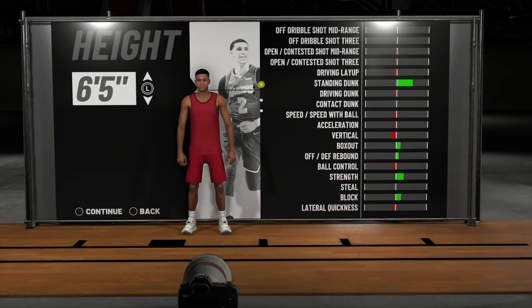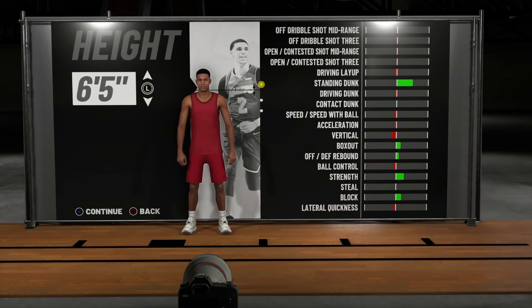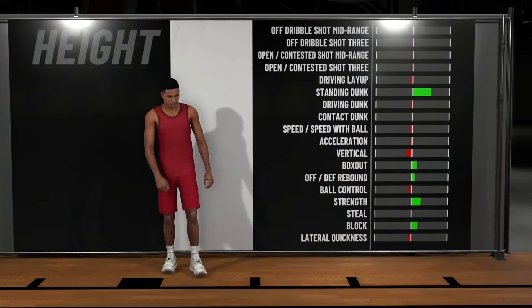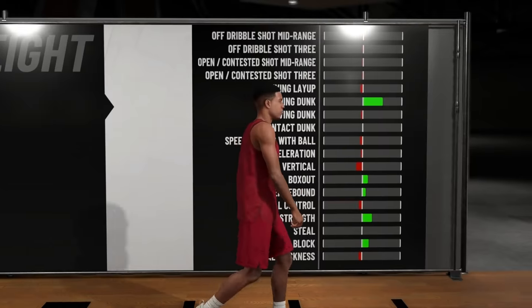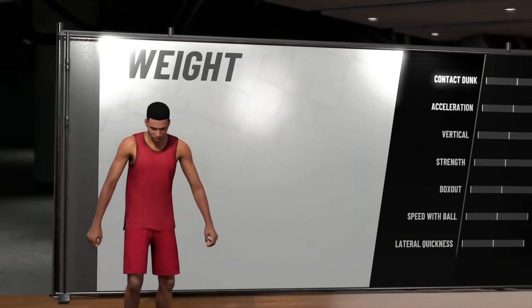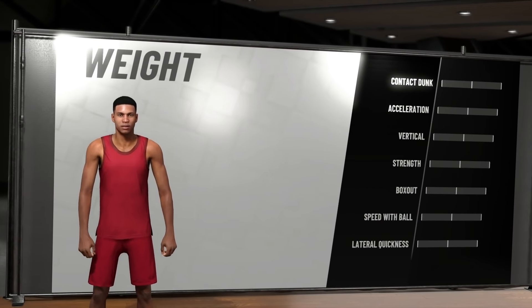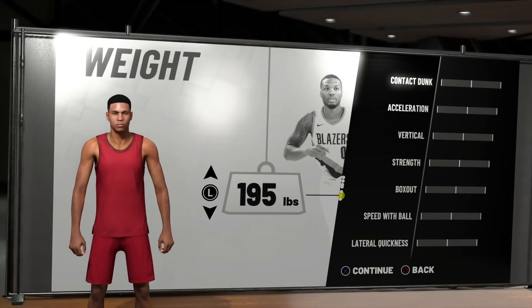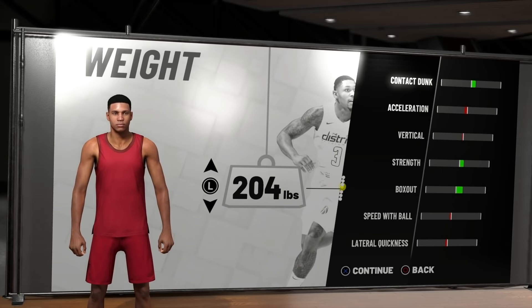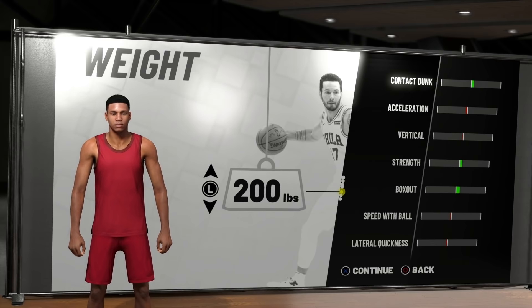For our next step, we are going to get into the weight. The weight is something that's been scaring the crap out of you guys from previous 2Ks, but I got you in this video. The weight is also very important — you got to figure out what you want to live with and what you can live without. I still want the speed with this build, so I'm not going to make them too heavy. I don't really need strength and I don't really need contact dunk because we're not a slasher. I'm feeling around 200 pounds on this player build — not giving up too much speed and not giving up too much lateral quickness.